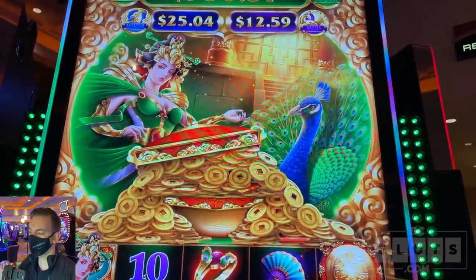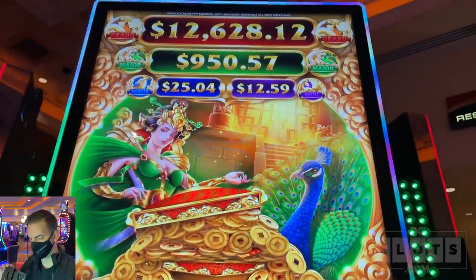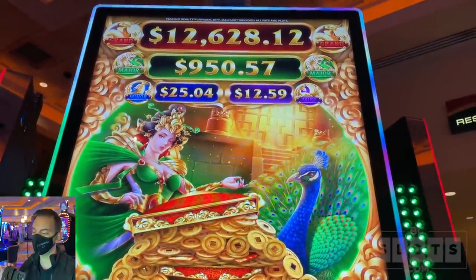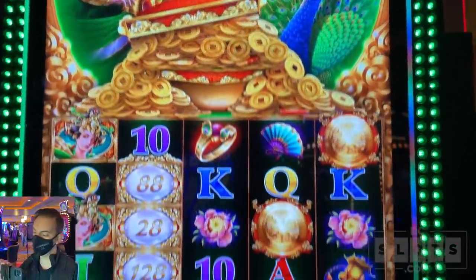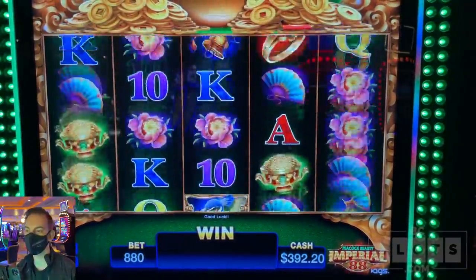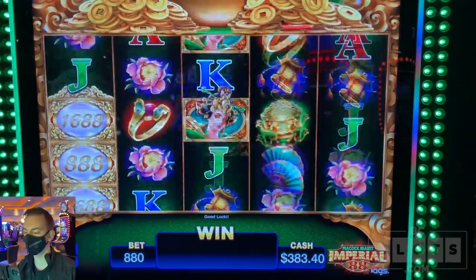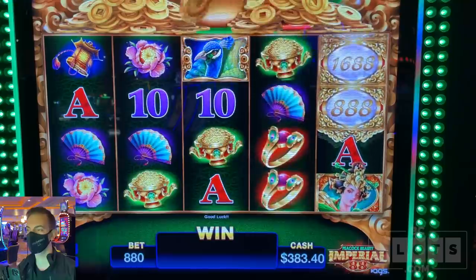Peacock Beauty Imperial 88 with my numbers 262 up there in the grand. Look at that — one, two, six, two, eight. It's meant to be, I hope. Let's find out. Here we go, $400 in, max bet is eight. Eight is spin. This is one of those few games that I have to go all in on. I love this game.